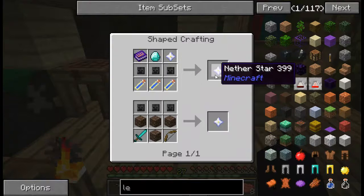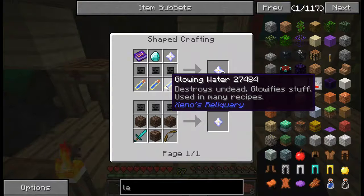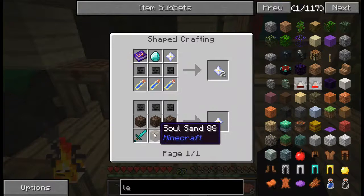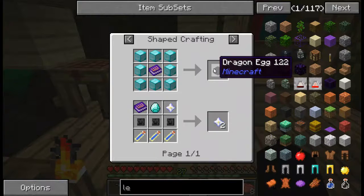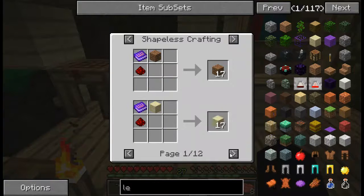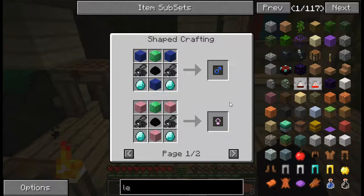How do you get nether stars? Apparently you don't even have to go in and defeat the wither — you just have to put all this stuff in there. Or we can actually make dragon eggs. We can replicate all sorts of stuff. I don't actually think there's a use for dragon eggs in this one.